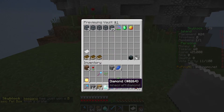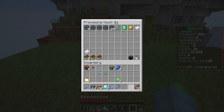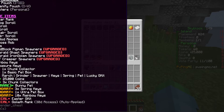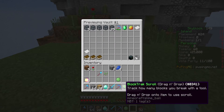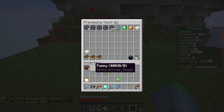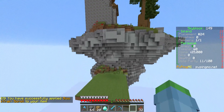We'll save the monthly crate to open in the next video. The stat track just tracks how many blocks I break — we'll put that on the April pickaxe, which seems like a perfect fit. We'll put the gapples up there. This seems like a pretty decent start.